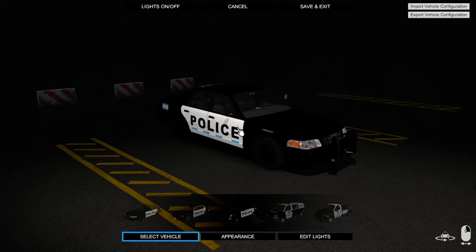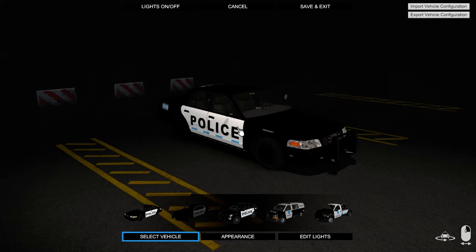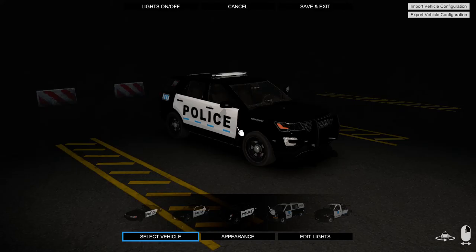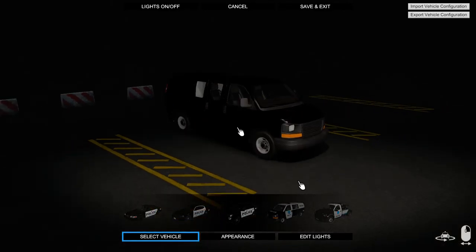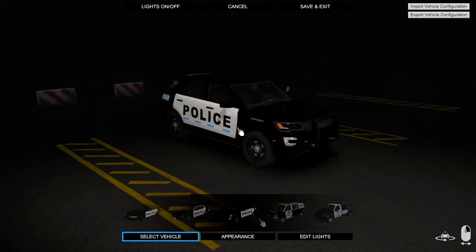Alright, you've got what's supposed to be the Crown Vic. You can customize these cars with different light patterns and stuff like that. I do have this one set to be a slick top. You have what's supposed to be like a Charger, and you have the Explorer, a van, and a tow truck. I think we'll use the Explorer tonight. So we're going to go ahead and just save and exit.